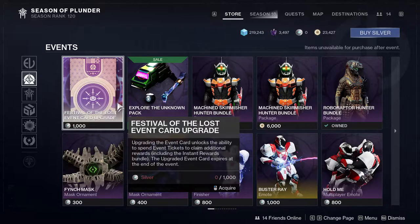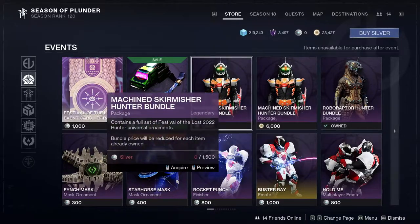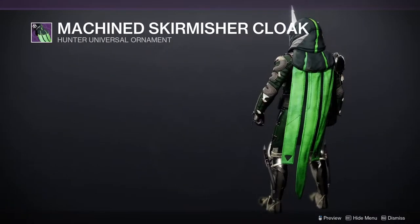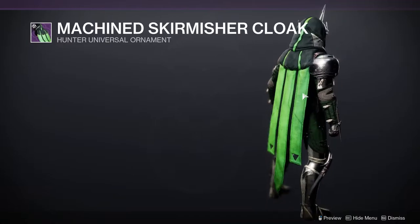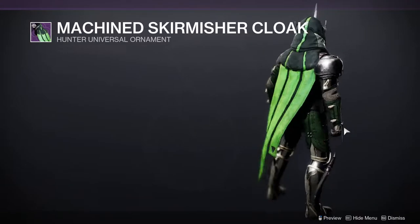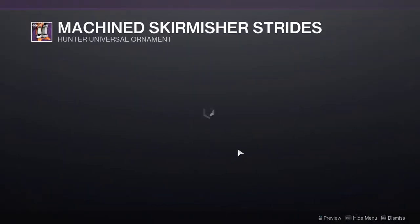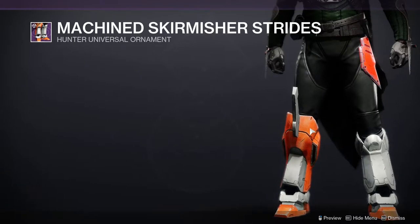So about 10 bucks for the Festival of the Lost event card upgrade - kind of gross. I was hoping the cloak, the green, would be like a holographic something, not actual cloth. Now that I'm looking at it the cloak is not even that good anymore. The helmet I think is the worst piece from the whole set, it just doesn't look good to me. The boots piss me off and it looks bulkier too.